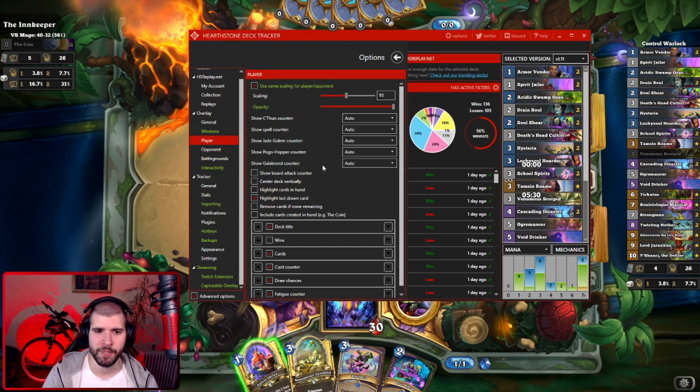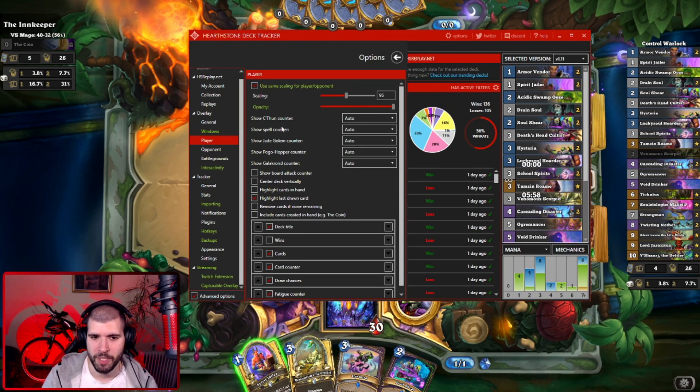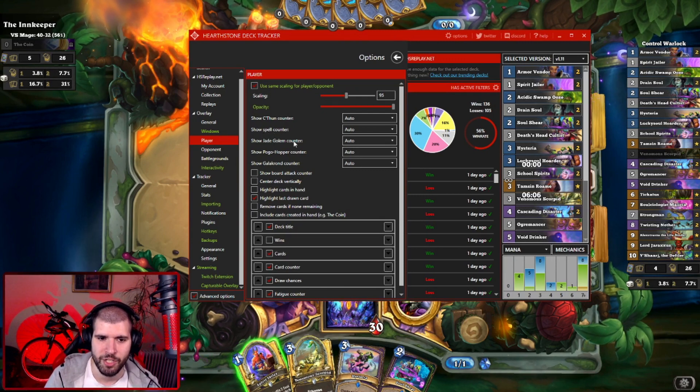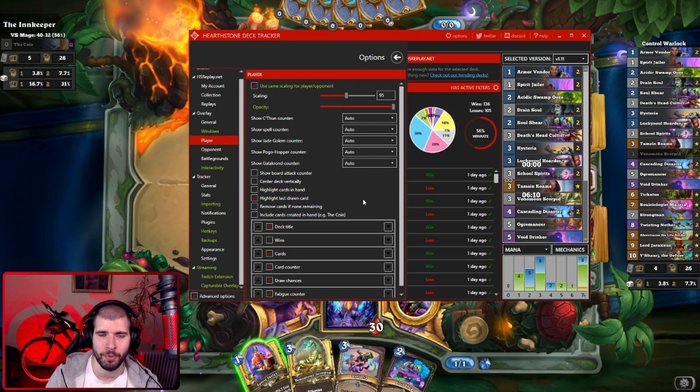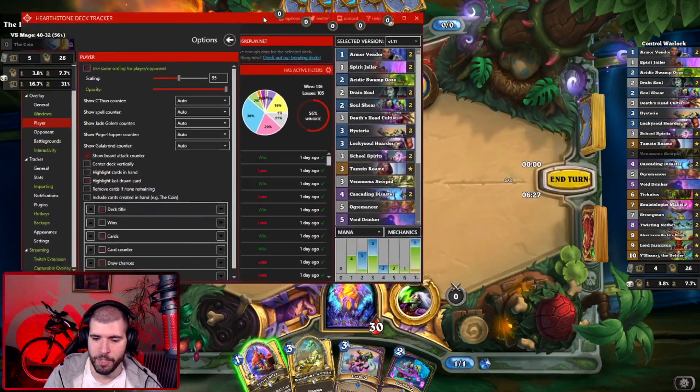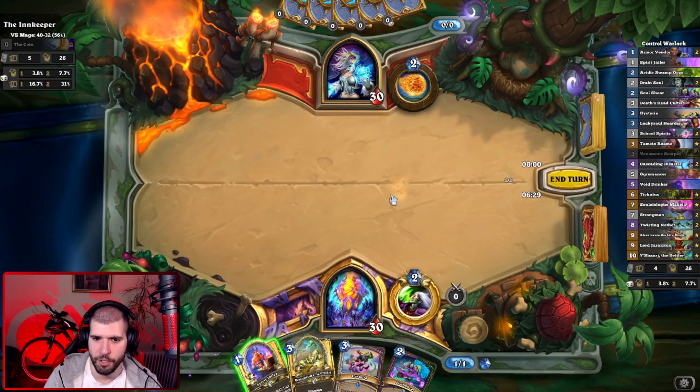Now let's go down to Player. Here we have a bunch of counters that track the old Khatun counter, spell counters so you know how many spells have been cast for the discounted old giants, jade golem counter, Pogo Hopper, and Galakrond counter too — they're not too important but for wild they're okay. Here's the first big option that a lot of people actually don't use: Show Board Attack Counter, which is really cool because it actually pops up this little tab here which shows you how much damage you have on your own board.